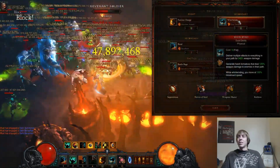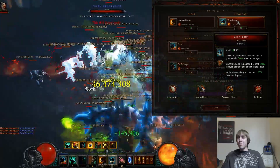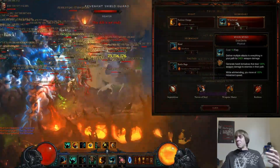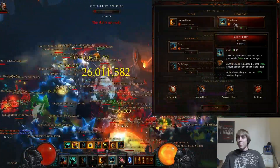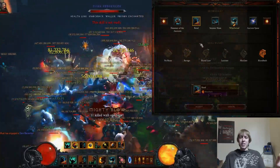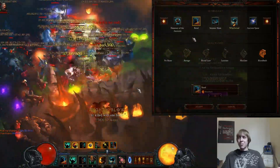Whirlwind with Dust Devils is for a little bit of increased damage and maybe proccing Bane of the Stricken a bit more. Dust Devils create extra damage and proc your area damage effects, which helps a ton — just a few more percent of overall damage for this build.